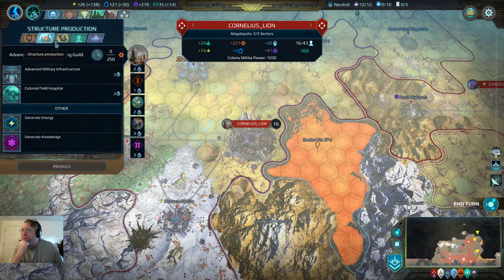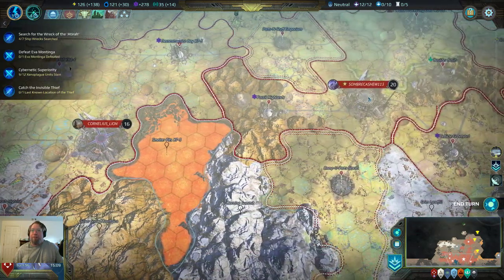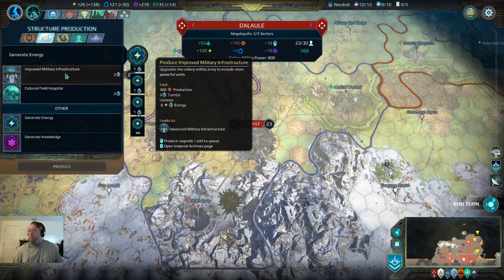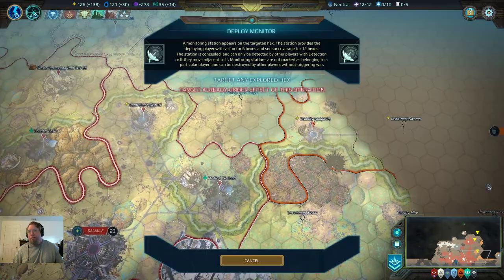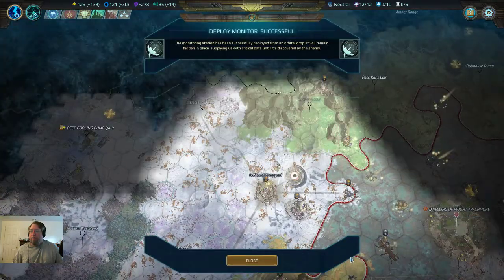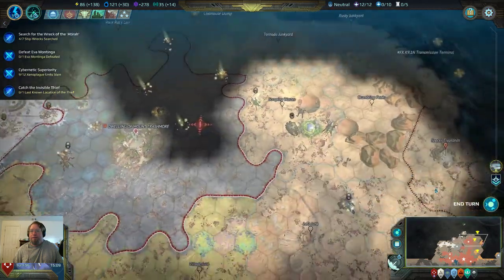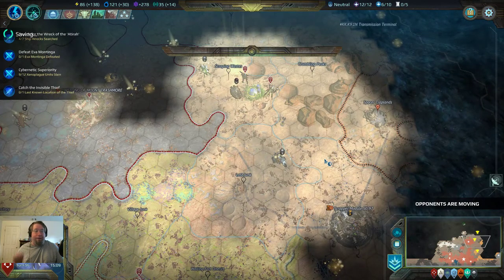We are going to be producing more energy — this is important, this is very important. We'll go ahead and queue that up as well. Let's deploy you here. We'll queue up another one and we will end the turn.